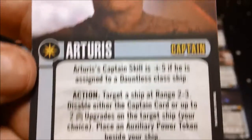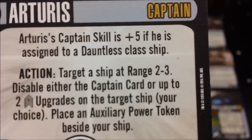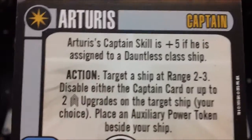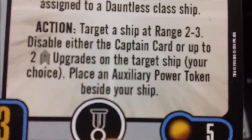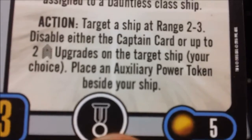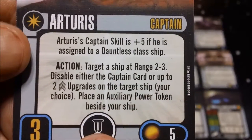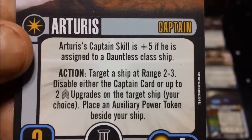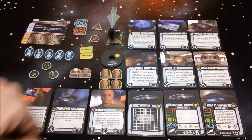For captains we have Arturus, captain skill 3, with one elite talent slot for 5 points. His captain skill is plus 5 if assigned to the Dauntless class ship, and he comes with tokens for both captain skill 3 and captain skill 8. As an action, target a ship at range 2 to 3 and disable either the captain card or up to 2 crew upgrades on the target ship of your choice, then place an auxiliary power token beside your ship. An interesting ability to disable captains — a nice way to take out those high captain skill ships, and definitely more useful on this ship with his captain skill of 8.